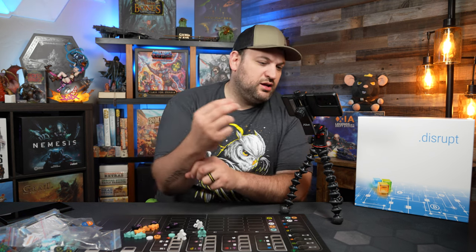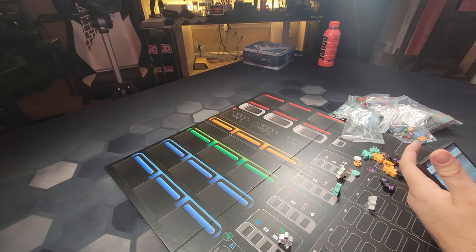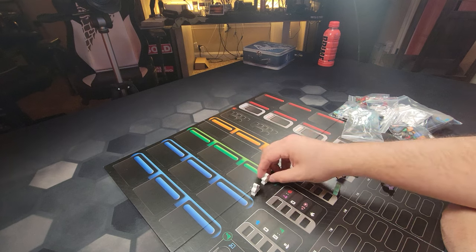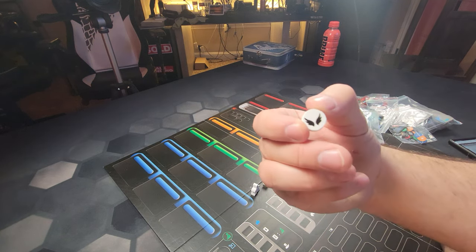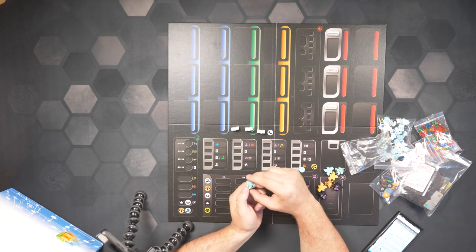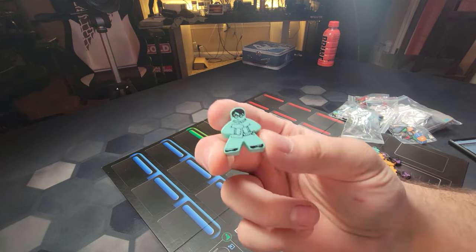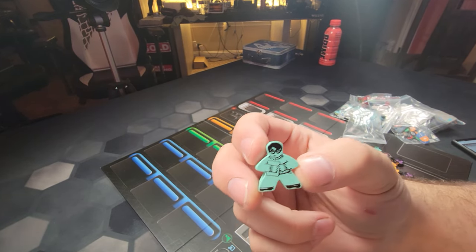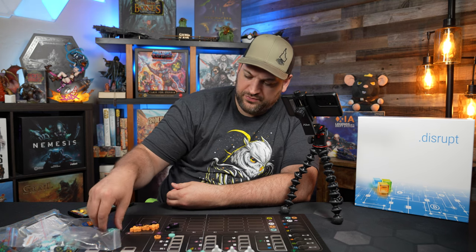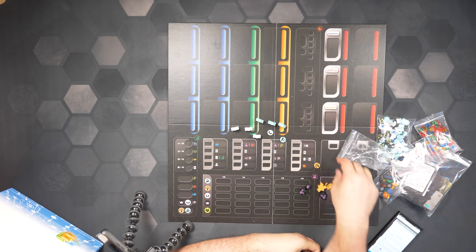Let's take a look at the workers. This is the angel investor - the white meeple color is the angel investor. We have three of those, and there is a token here that references them. This one is the startup meeple - you have the startup team, three workers there, and the startup logo is a hand reaching out for money.